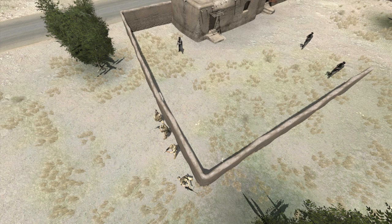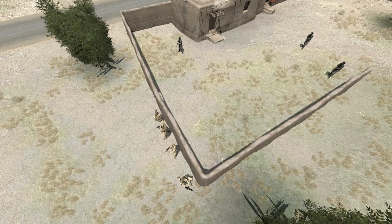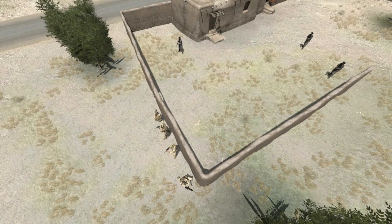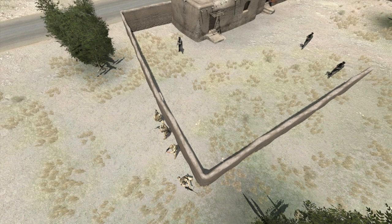The point man watches down the wall in the direction of travel and 45 degrees to the team's flank. The second man, usually the team leader, watches the 45 degrees to the team's flank. The third man covers 45 degrees to the team's flank and slightly behind them. The fourth man, aka the rear guard or tail end Charlie, is usually the automatic rifleman. He covers the team's rear and 45 degrees to their flank. If all team members do their job, the team has a better chance of survival in a hostile urban environment.